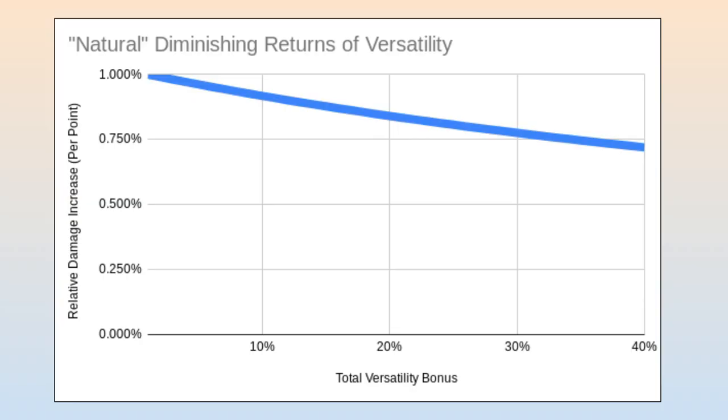Here is a graph of this effect showing how the relative increase in damage from versatility gets reduced as our versatility bonus gets higher and higher. If we had managed to accumulate at least 35% versatility, you can see that the natural diminishing returns have already made additional versatility around 25% less valuable than what versatility was originally worth back when we had no versatility at all. This effect puts some amount of pressure on players to more evenly distribute their stats, but if there are large enough disparities on how valuable certain secondary stat ratings are compared to others for your specialization, it was still very possible to be in a situation where the optimal strategy was to heavily invest in only one or two secondary stats.